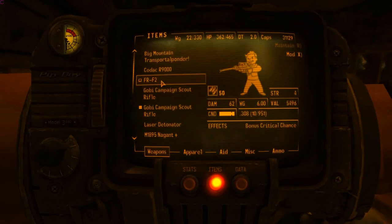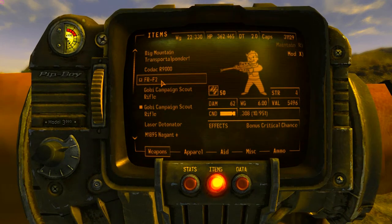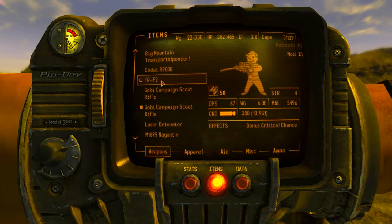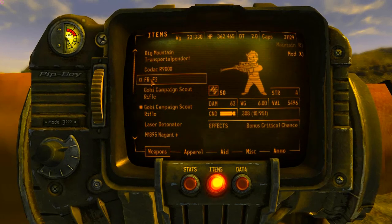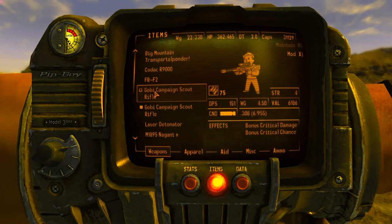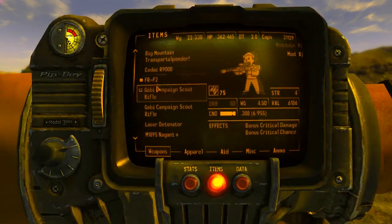Let's go outside and get this gun equipped. There are no attachments available for the gun, so it is just the gun. FRF2 damage: 62, damage per second: 67, so it's a relatively slow-firing gun. It uses .308 caliber rounds, 6 rounds before you have to reload. Compared to the Gobby Campaign Scout Rifle — 151 damage per second compared to 67 — but the FRF2 has overall higher damage. Let's take this baby out and give it a shot.